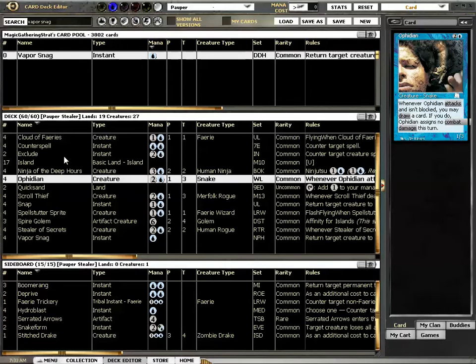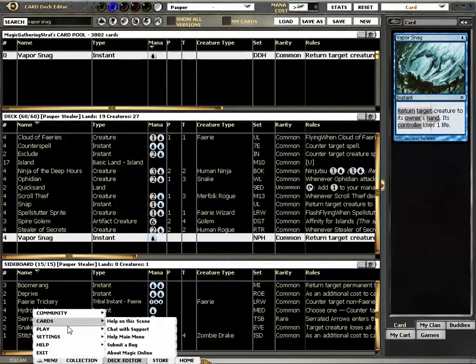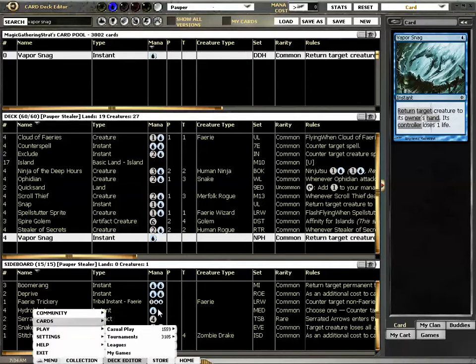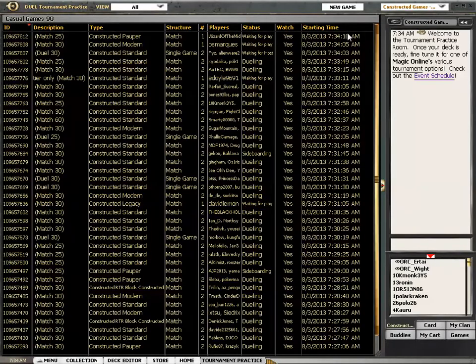I've taken out the Delvers because I have fewer spells. I've taken out all the card draw and replaced it with creatures, and I put in both Vapor Snags and Snaps. The sideboard obviously needs some changes but I'm running with the Delver sideboard for now. I don't know if I'm ever going to look at this again but I figured I would try it and see what happens. I'm calling this deck Stealer — and I very seldom brew, and I wouldn't even call this brewing.